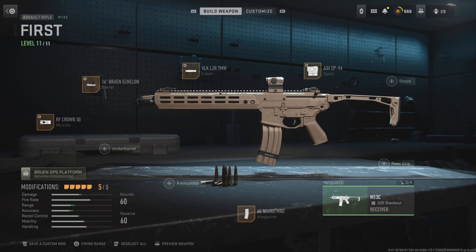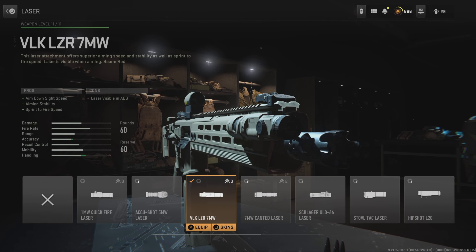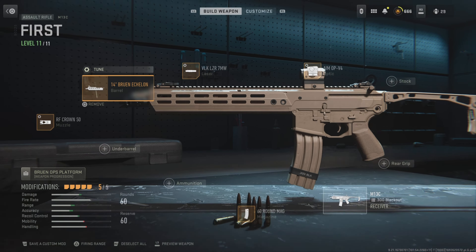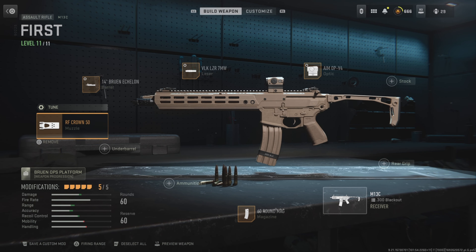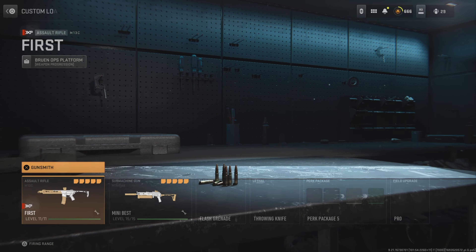The M13C got a close damage increase, mid damage increase, and all location damage multiplier increase. We're running the Aim OP V4 at negative 2.81 and negative 1.54. The VOK laser — my favorite laser — at negative 0.50 and negative 0.51. The 14 inch barrel at plus 0.50 and negative 0.40. We're using the RF Crown at plus 0.80 and plus 0.31 to help with recoil, and then the 60 round mag.